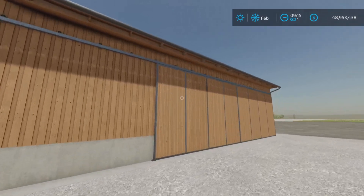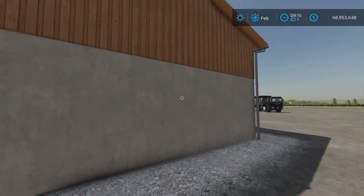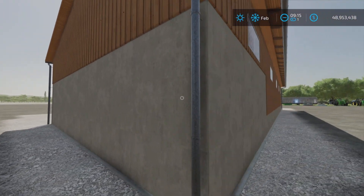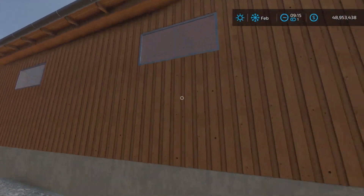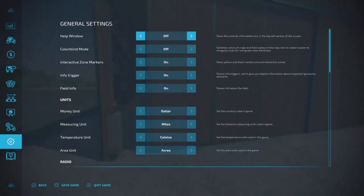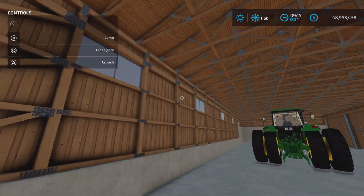Two doors. Nice design — nice wood design. Wood and concrete; there's a concrete portion. Natural lighting, because you're going to need it. There's no lighting inside, so natural light only.